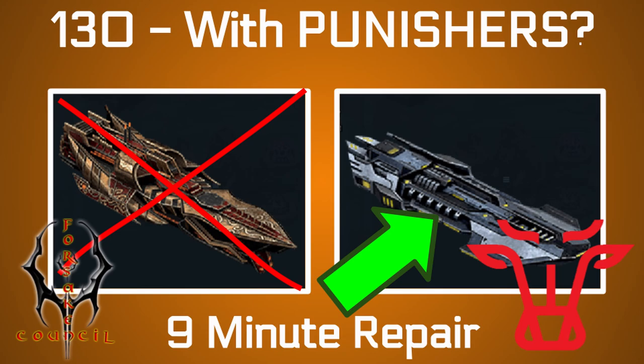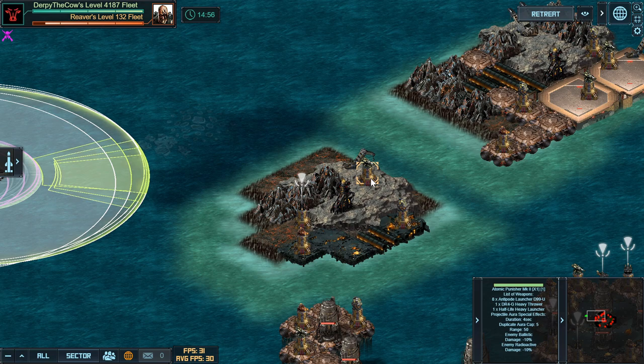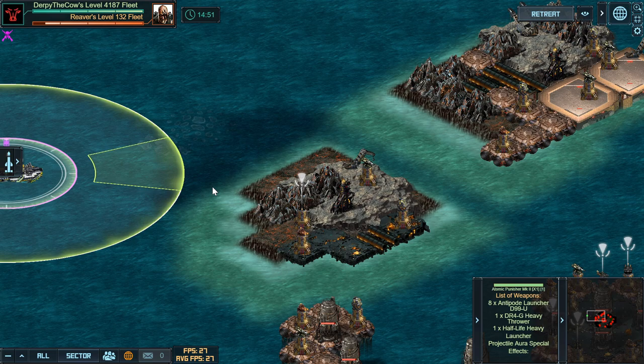In this video, I'm going to show you how to hit the Reaver level 132 Siege target using Punisher Mark IIs. Punishers are not the fleet intended for this target, but you can use the mechanic where the Mountain Seer blocks the damage from the Harpoons to take fairly low damage in this target.